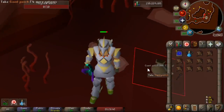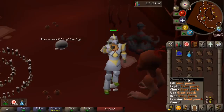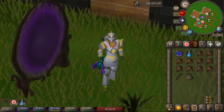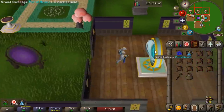We finally got 75 Runecrafting, which is a very important level because you get access now to the Giant Pouch, which is actually really significant. It will increase your XP per hour by like 10% or something — it's a lot. So I'm pretty happy to have it. Granted, you don't really use it for Blood Rune Crafting, but we'll have it if we want to do some ZMI.